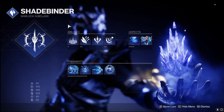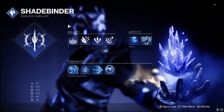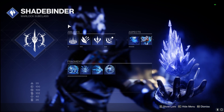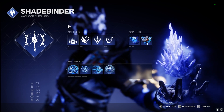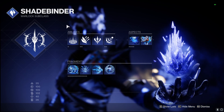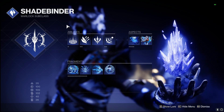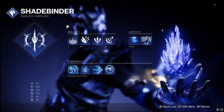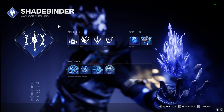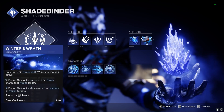This is definitely going to be a big build next season since we're getting a Stasis-specific season. We'll go over some artifact mods next season that'll help this out — I'll throw those in the comments and pin them. Nothing this season in our artifact is going to give us too crazy a boost, but Monochromatic Maestro and Elemental Munitions are worth noting.